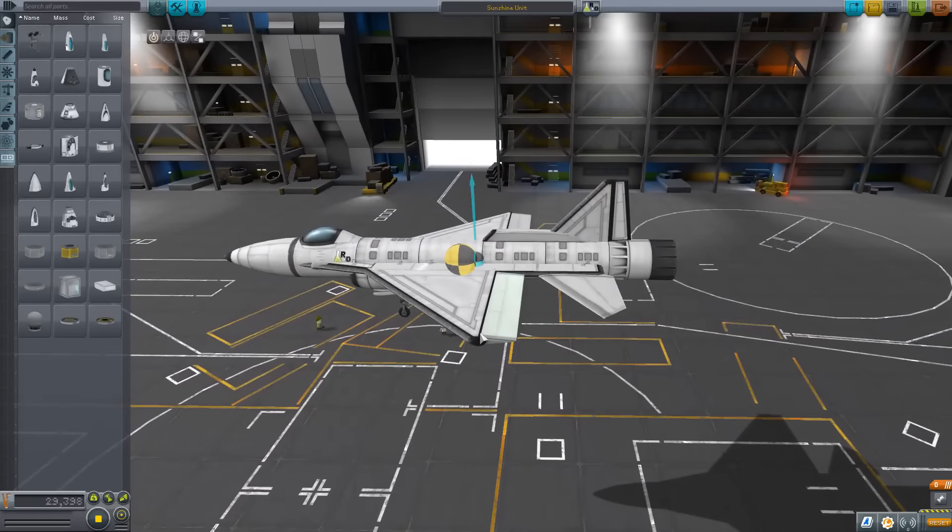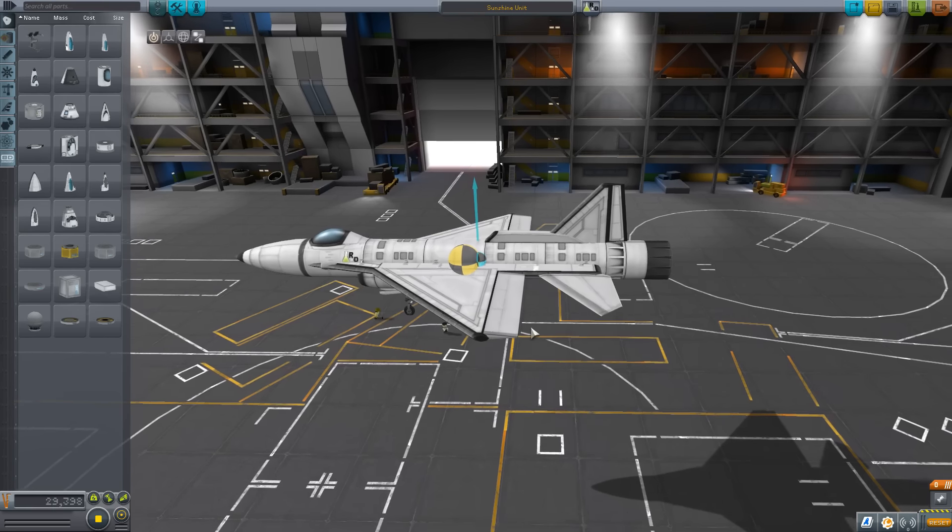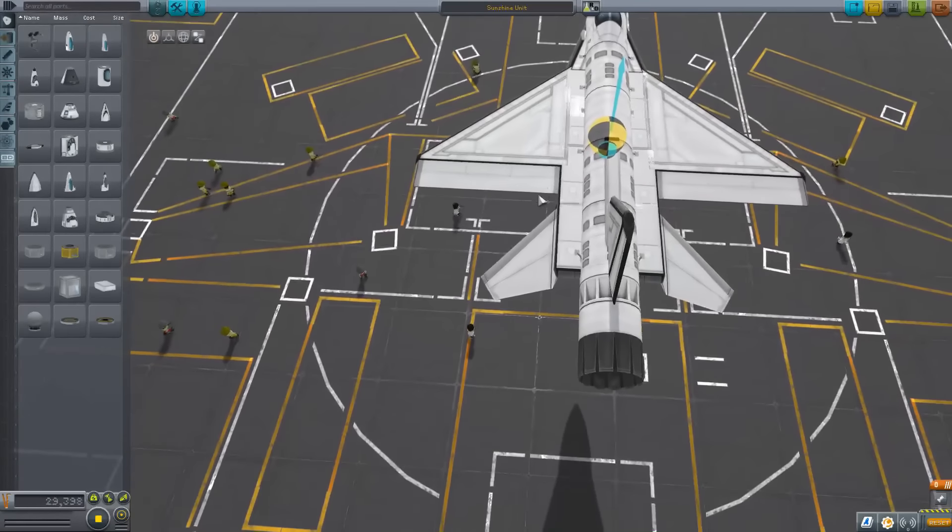It has excellent post-stall characteristics, a very tight turning radius. Be sure not to drop below 40 meters per second — takeoff speed is about 55 meters per second, landing speed is about 60 meters per second, and it's got lots of Z-fighting!